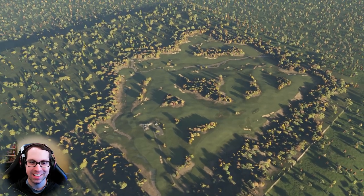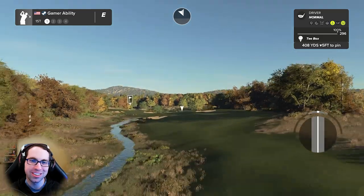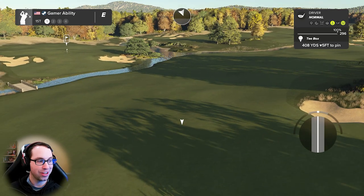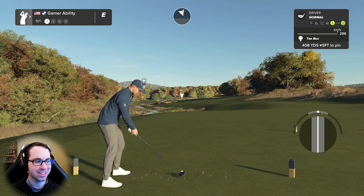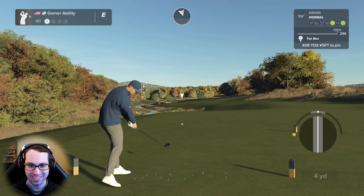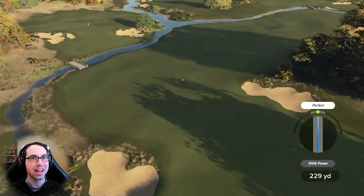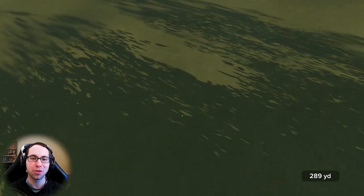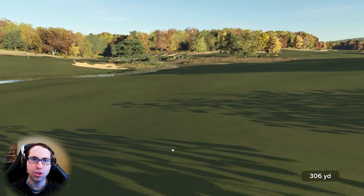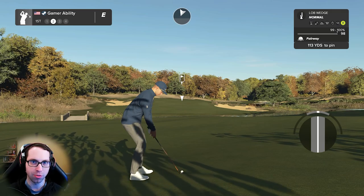b101 did it again. Let's see if we can score well — I always struggle on Ben's courses because they require a lot of strategy. I hit a perfect 104 power. The flyover, by the way, you can only do on PC: hit F10 then F11 and use the analog sticks to move around on the controller.